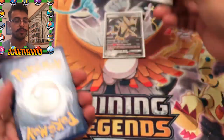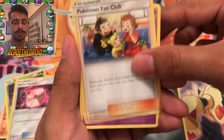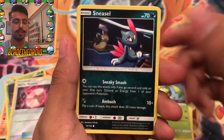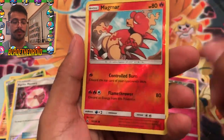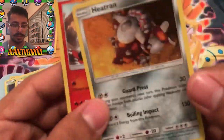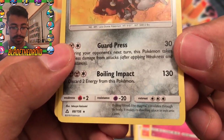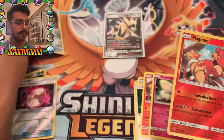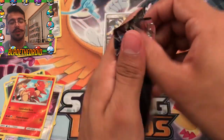Ultra Prism pack. We got Steel Energy, Pokemon Fan Club, Cosmoem, Volkner, Carnivine, Sneasel, Eevee, Magmar, Morlul, a Reverse Magmar, and we got a Heatran Holo Rare. Nice — I actually haven't pulled this one yet. Let me take a look at it. Guard Press, Boiling Impact, Boiling Blood — like magma circulates through its body. It makes its dwelling place in volcanic caves. Anything new is always good.